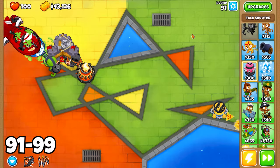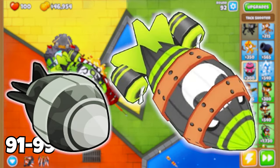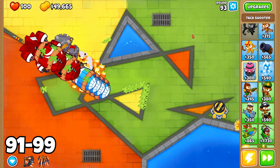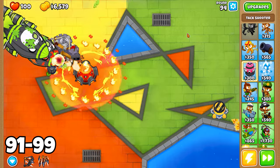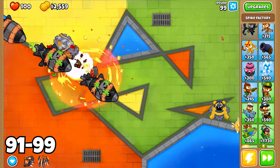Rounds 91 through 100 are a formidable challenge featuring DDTs, ZOMGs, and other tough Bloons. To conquer these rounds, focus on upgrading your existing towers and consider adding more powerful 5th tier monkeys. With a steady cash flow, investing in additional 5th tier monkeys is key to enhancing your defenses and overcoming these formidable challenges.